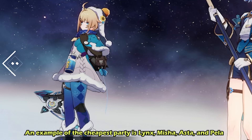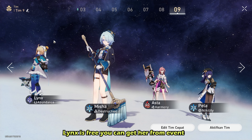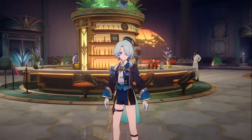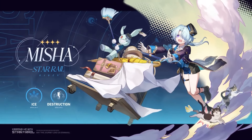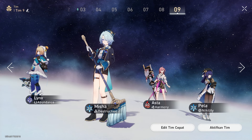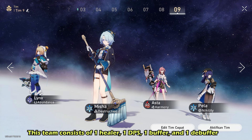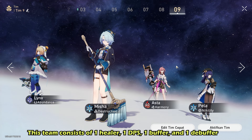An example of the cheapest party is Link, Misha, Asta, and Pella. Link is free — you can get it for free from an event. Misha you can get from gacha, and perhaps you can get Misha from the banner since you started in 2024. This team consists of one healer, one DPS, one buffer, and one debuffer.